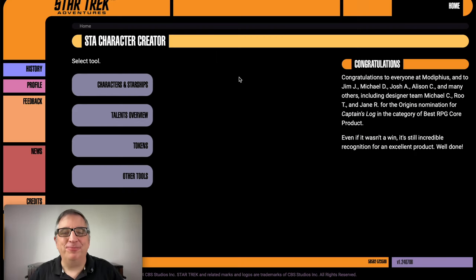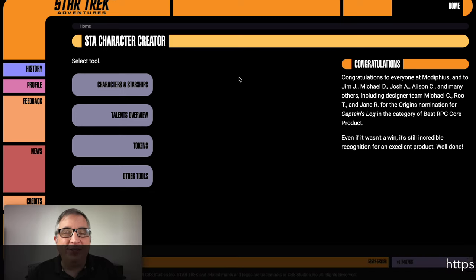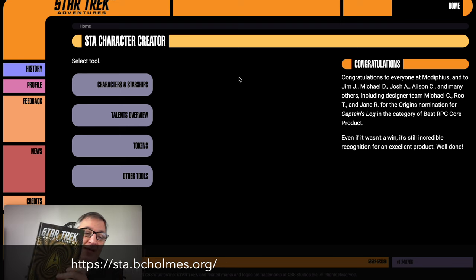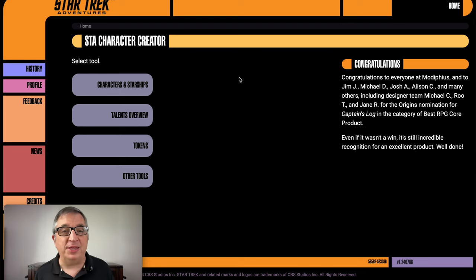I'm in the lower left-hand corner. The URL for this character creator is STA — as in Star Trek Adventures — .bcholmes, like Sherlock Holmes, only bcholmes.org. They did a great job on this. I do have my book with me in case I need to double-check anything. I will put a link to it in the show notes, both YouTube and the podcast, so you can get to it if you're interested.